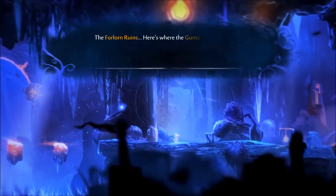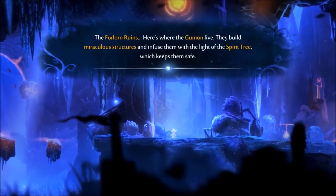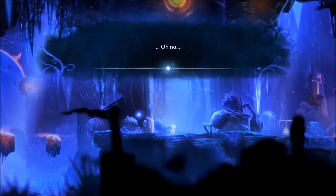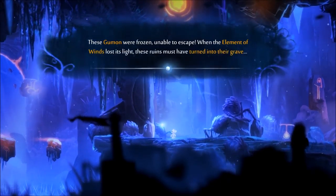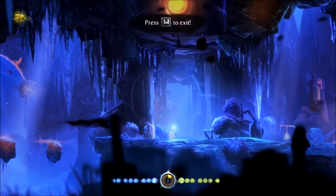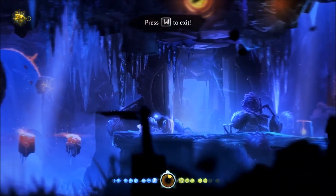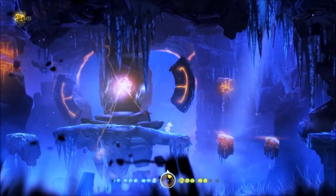I actually have no clue what this looked like anymore. I did play the game before as you know. Oh, this is the place with the weird gravity - that's going to be interesting. The Forlorn Ruins - here's where the Gemon lived. They built miraculous structures and infused them with the light of the spirit tree which kept them safe. Oh they all died. Oh no. These Gemon were frozen, unable to escape when the element of wind lost its light. These ruins must have turned into their grave. Oh man, that's sad.